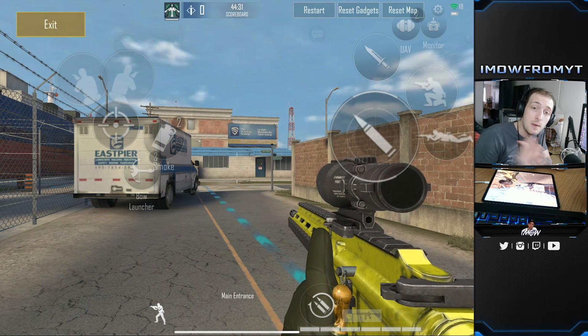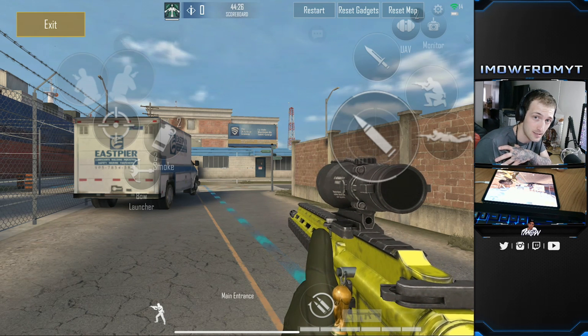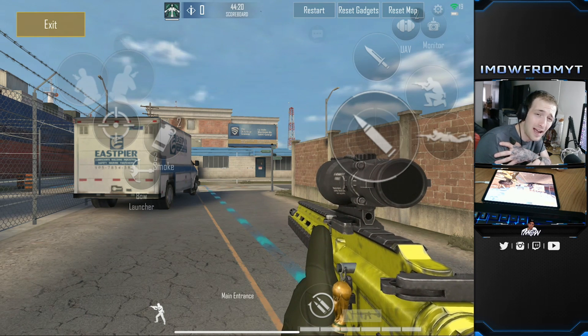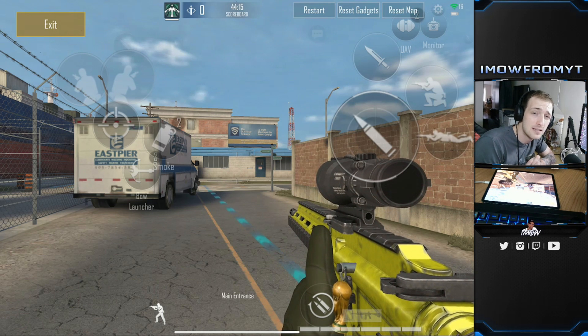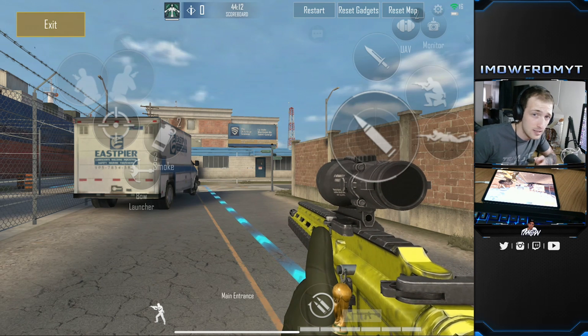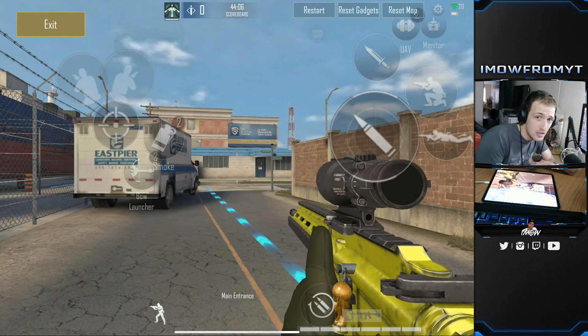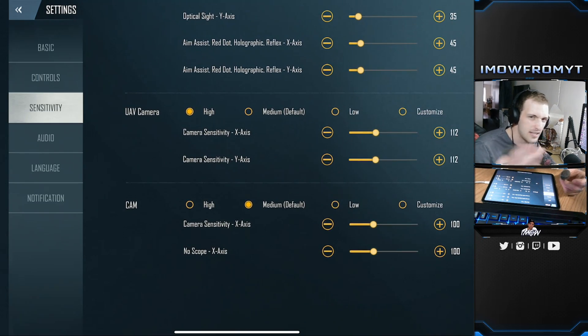You don't want your ADS too high because this game is all about headshots and being very accurate. If you have it too high you won't be accurate — the same principle applies in Rainbow Six Siege. Any professional will tell you: fast camera sensitivity but slow ADS, yet fast enough to flick. UAV and cameras sensitivity is just down to your preference — that's for when you control your UAV drone or monitor cameras.